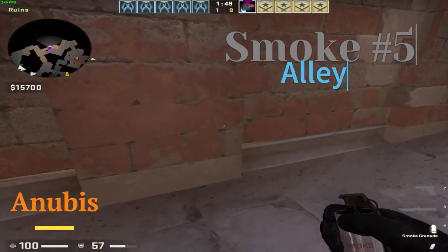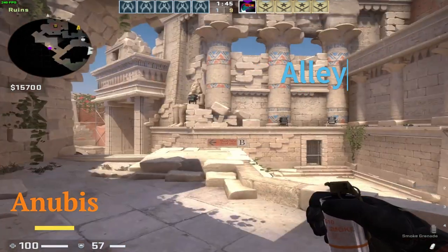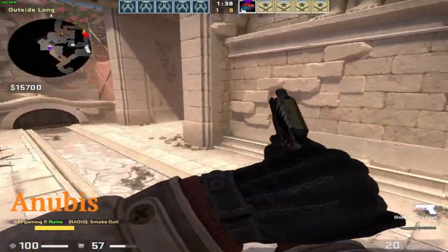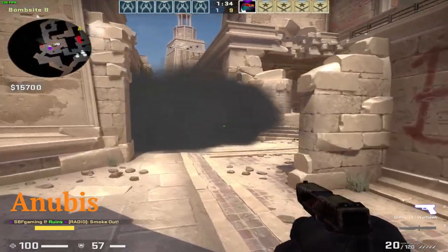If you want to smoke alley, aim like that on the next corner, aim like that and just throw. Smokes on Anubis are really easy to learn, and I really recommend learning them if you want to play Anubis.